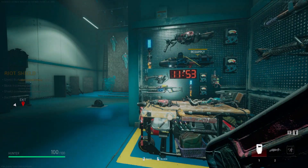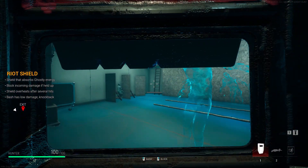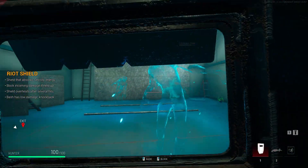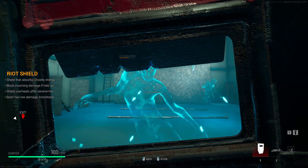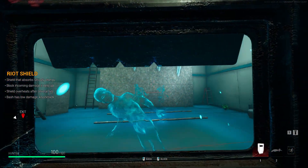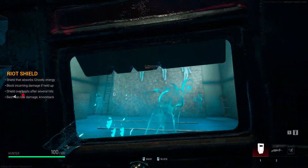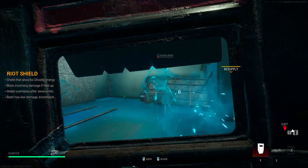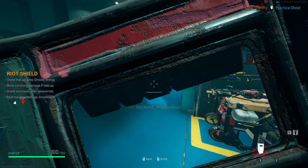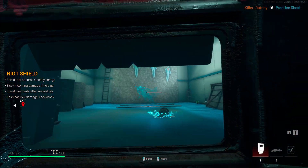Now we get to the Riot Shield. It's pretty self-explanatory — you can block all incoming damage from in front of you and deal a little bit of damage to enemies in front of you. The damage output isn't crazy, it's more for defense than offense. I recommend pulling it out at midnight so you actually have something to defend yourself with.